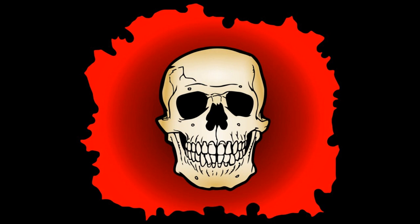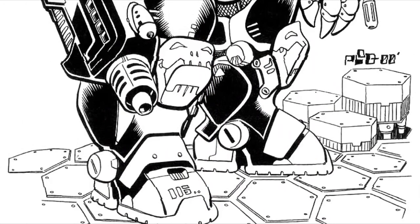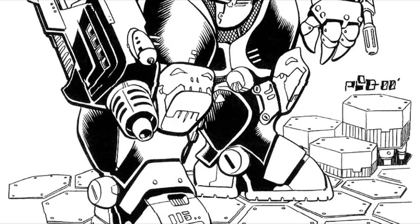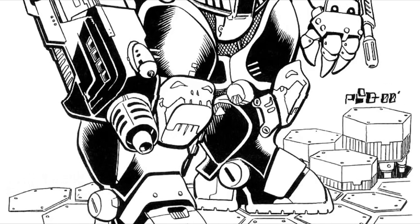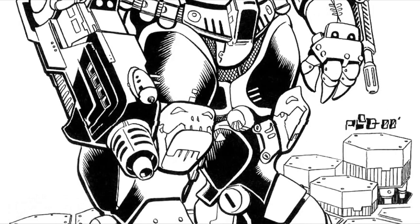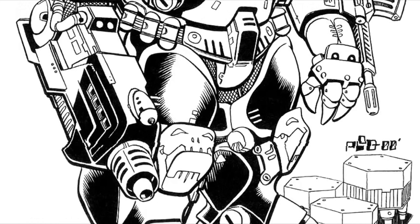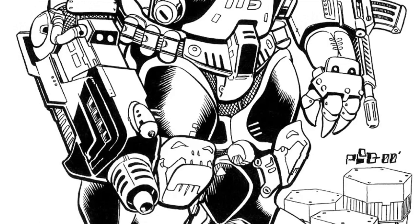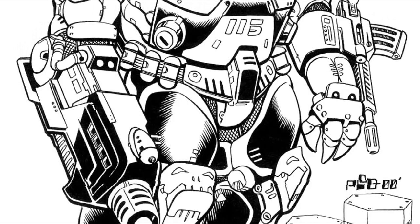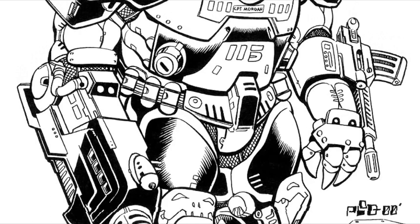The Grey Death Standard massed at one full ton and 600,000 C-bills. The Standard was developed by the technicians of the Grey Death Legion, after the New Avalon Institute of Science sent them prototype battle armor suits — the progenitors of what would eventually become the Inner Sphere Standard. Using what was learned from the testing, the Legion decided to remove the suit's jump ability and make room for dedicated anti-infantry firepower, superior sensors, and reinforced myomer bundles to improve ground speed.